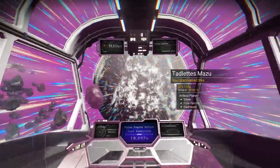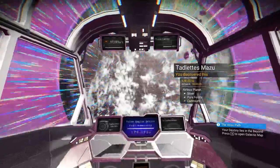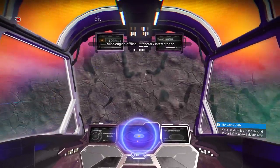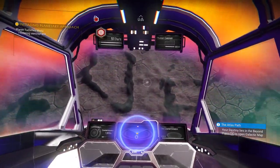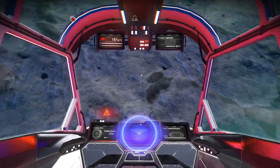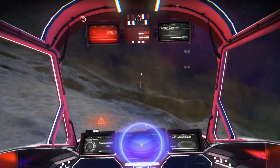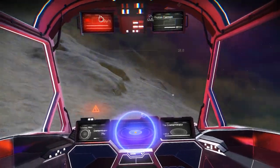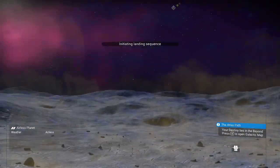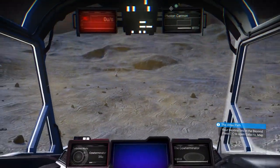We'll go ahead and head to one of these planets. Let's see how hard it really is to get the cadmium. Cadmium should show up — just like copper should, copper is yellow — but cadmium will show up just like those deposits except red. Let's just see if we can find some laying around. For the video's sake, I'll just land real quick, get out, put my scanner on. Cadmium. That's how hard it is to find cadmium.